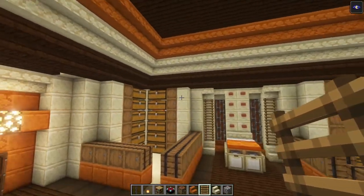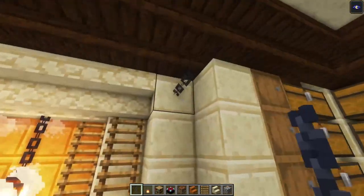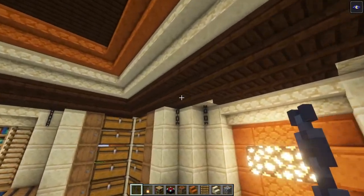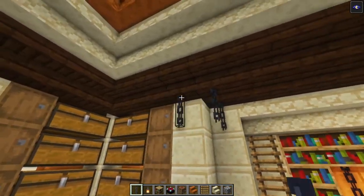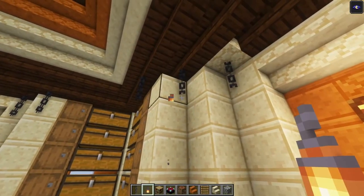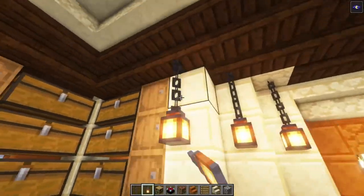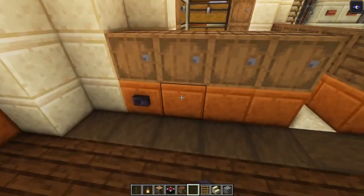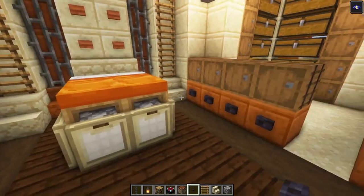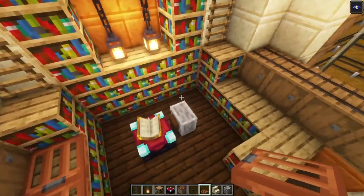Now let's light up everything. The easiest way to do that is to add some chains — you can even add two on each side if you want to. Then go ahead and place some lanterns. Then take some polished blackstone buttons and add them on top of each sandstone — this is just for decoration obviously. Take some acacia trapdoors and place them on top of the bookshelves.